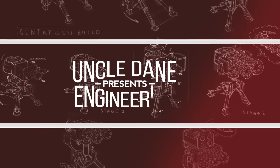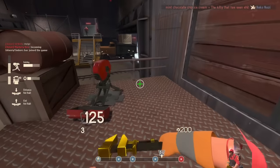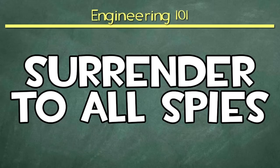Hello everyone, Uncle Dane here with another episode of Engineering 101. Today we're going to be talking about dealing with spies. Now I know in my experience I found that the best way to deal with spies is just stand still, turn your back away from the spy without doing anything else. I promise it's totally the best strategy.